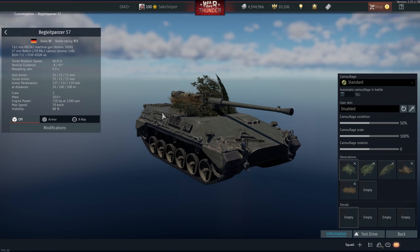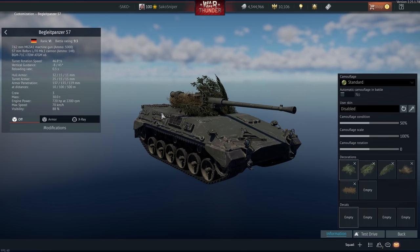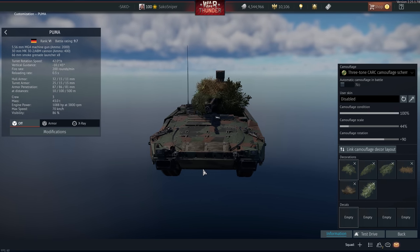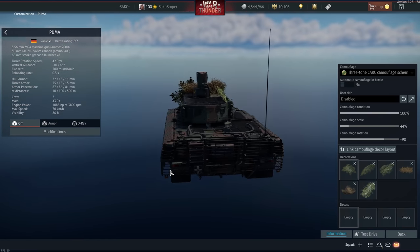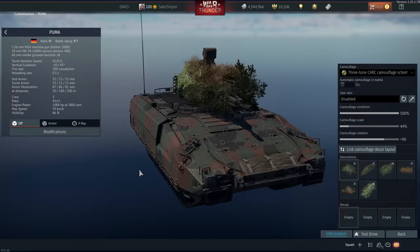While I wouldn't recommend using the Begleitpanzer at 11.7, it's certainly very good at 10.3 in the new emerging 10.3 lineup. Strangely, we then have the Puma at battle rating 9.7. Despite being a higher battle rating than the Begleitpanzer, I don't see any reason this thing is better than the previous vehicle in any way.